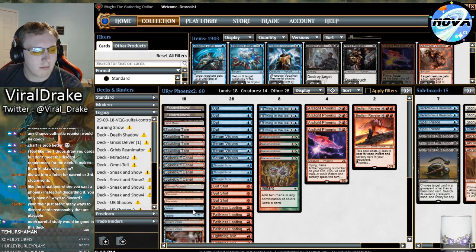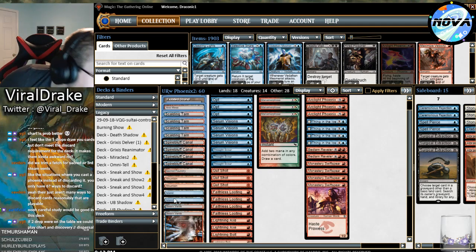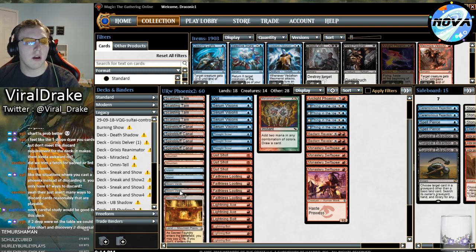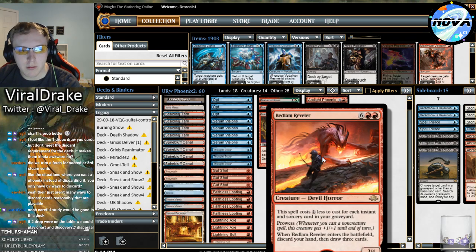It's basically the same deck and I'll focus on highlighting the differences. The land base didn't change too much - we have seven fetches now instead of six, and we're down an island. We still have four Spirebluff Canal, we now have a Sacred Foundry and two mountains, two islands, only two Steam Vents versus three. It's weird that we cut a Steam Vents and a basic island for a fetch and the Sacred Foundry, but I guess we do have Manamorphose in our deck.